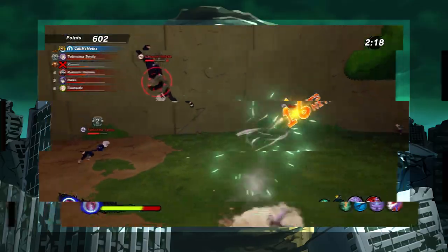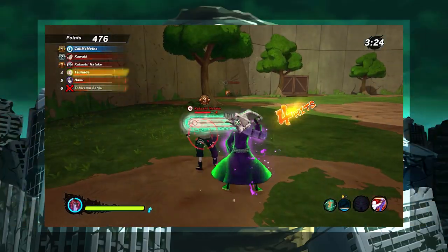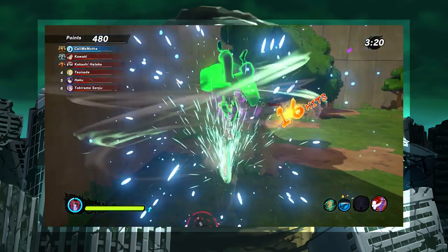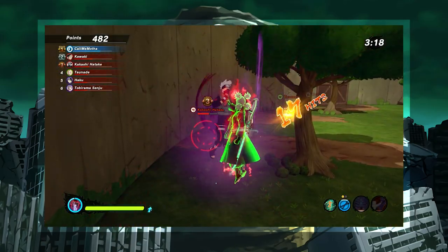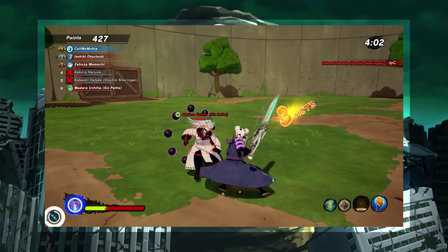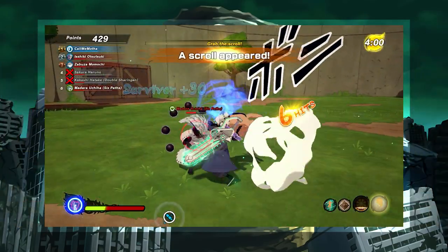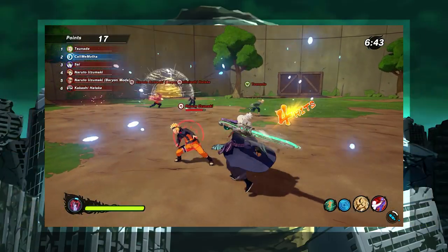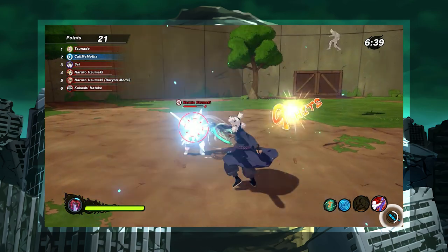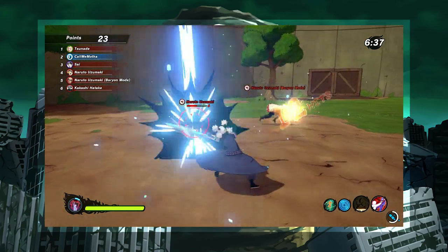Today we are covering the newest scientific ninja tool for the defense class, called the Hacksaw. Before we get into the video, I do want to add a disclaimer that a majority of these combos were done on bots in the pit, meaning that when you're actually using these combos against real players, there is a possibility that they may not work as effectively. So keep that in mind when checking out this video.